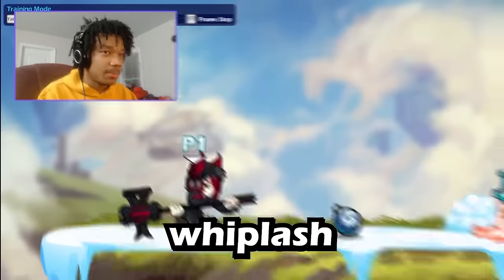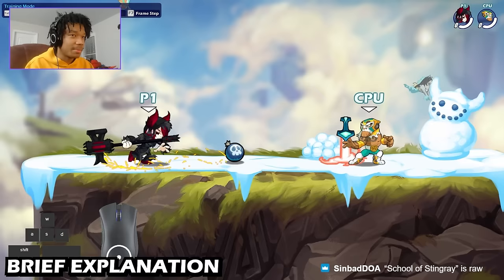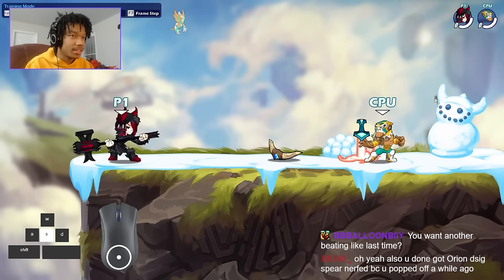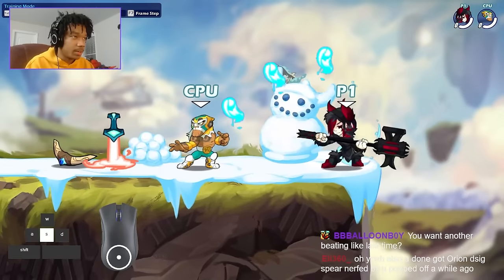I'm going to be showing you guys how to do the whiplash. It's basically a new and improved version, but I'm going to start from the very beginning. A lot of people in the community were around when there was this glitch that came out where when you did Yumiko down sig and you mashed it over and over while dashing, you could get this really weird dash.